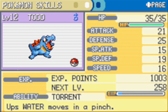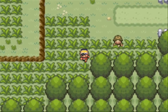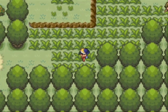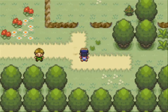So this is a level 12 Todd. These are his stats, as you can see. Any other random encounters from this point, I will run from and I will speed them up using the space bar because I don't want to waste any game time battling.